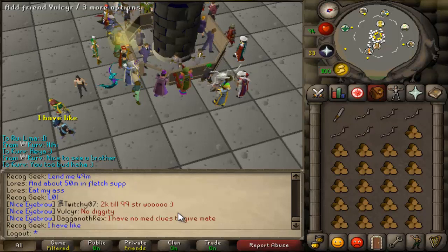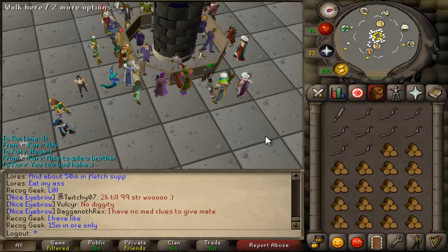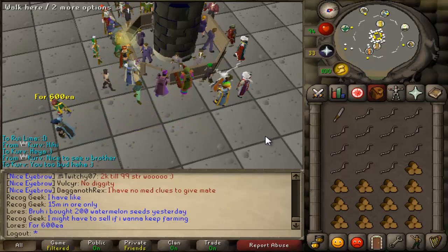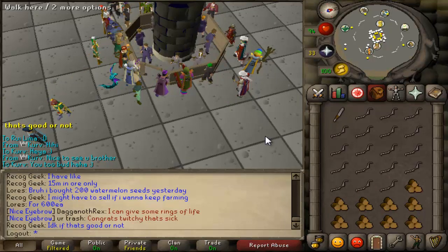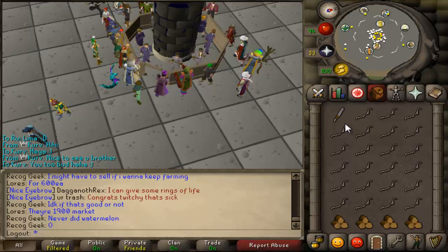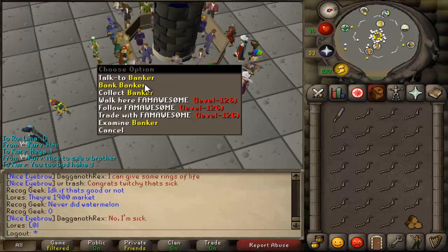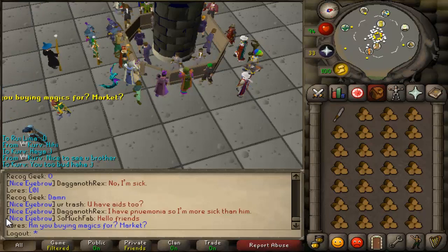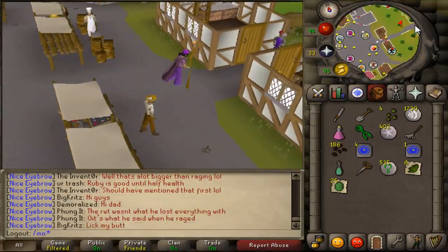With the Grand Exchange just coming out, I decided I was going to train fletching for a little bit while the prices are out of whack, because you can probably do some decent flipping. I can wait at the Grand Exchange and just train fletching while I wait for items to buy and sell. Fletching is a bank skill, so you might as well be at the Grand Exchange flipping items and using your money to make more money.